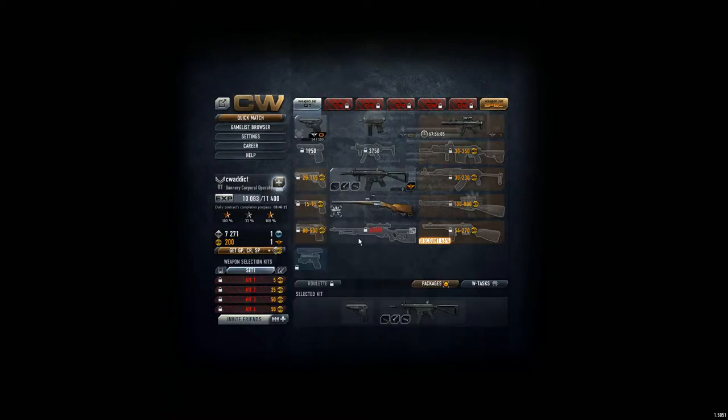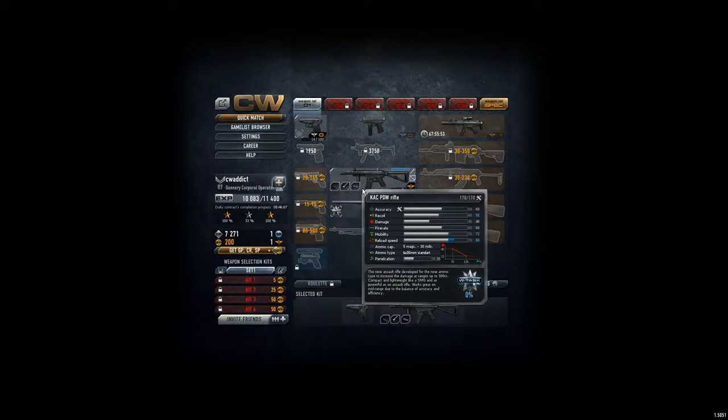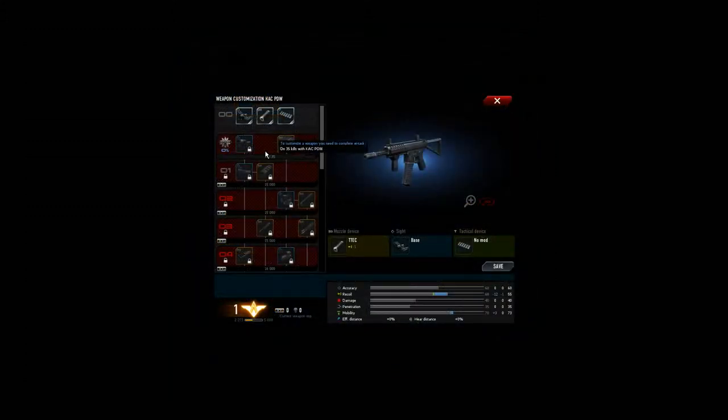Now we equip it and we save. By the way, the roulette is still not open — we need level 10 and we are at level 7 now. Here you can see we have some specifications, which means we can buy or equip stuff and then get better recoil, better mobility, etc. I'll show you that later. For now we have those three that come by default.